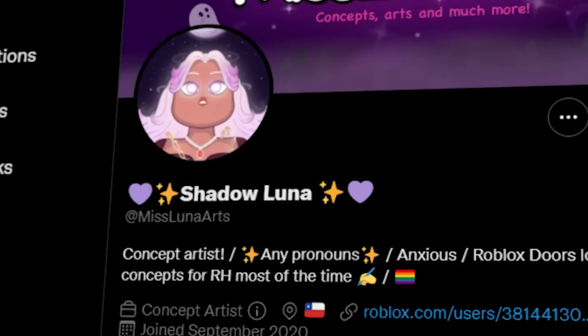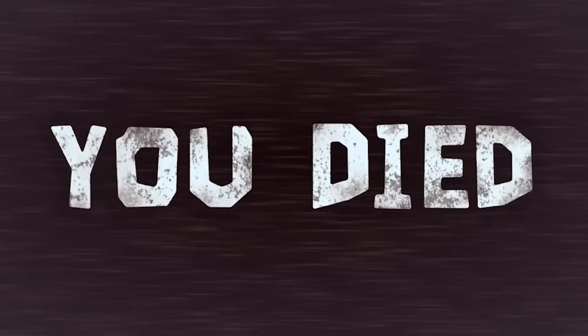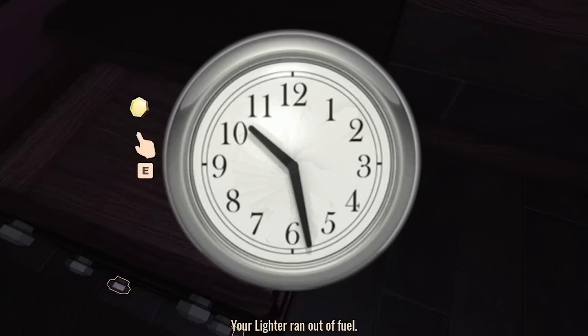Number 2: Infinite Run Mode. This concept was created by Miss Luna Arts, an exceptional concept artist. They had an idea of implementing a new mode called Infinite Run Mode. Basically, rooms will keep spawning and you'll have 10 minutes set on a timer before a glitch comes and grabs you, causing a game over. Inside cabinets and drawers, there will be a chance of spawning a stopwatch which grants you extra time — such as an extra 10 or even 30 seconds — to keep the run going as long as possible.